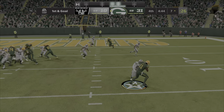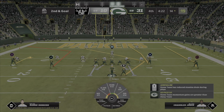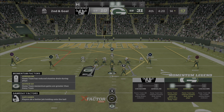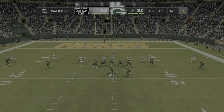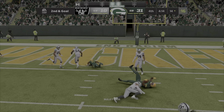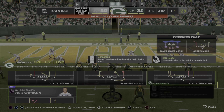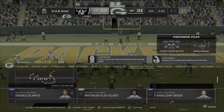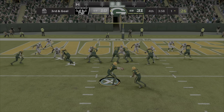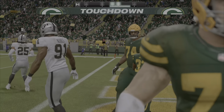They're running the jet sweep with Jones and they'll go backwards, losing yardage, all the way back at the 14. Rodgers going to throw, he's got it, and he'll be brought down right on the edge of the goal line at about the one-yard line. This offense so far on third down — they've converted three out of — and he's going to take it in. Touchdown Packers!